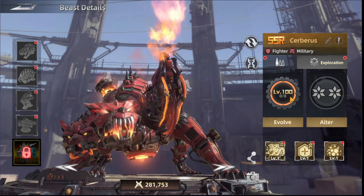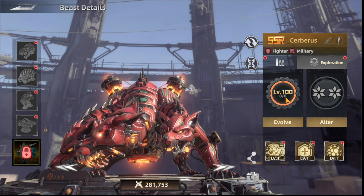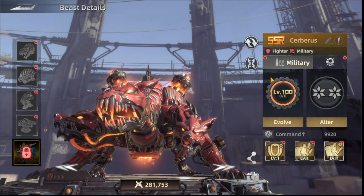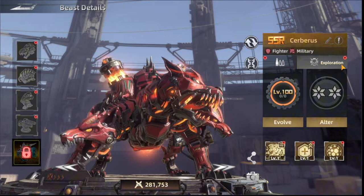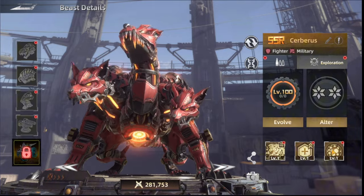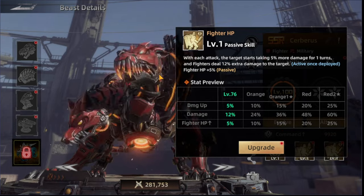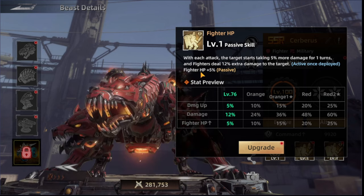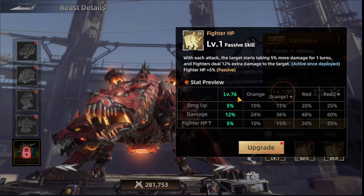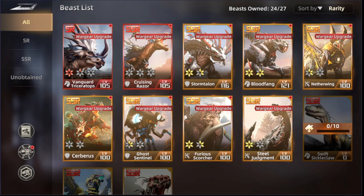The best thing you can do is upgrade all your extra beast leads to level 100 so you can secure all three military and exploration skills being active. This is especially important because some skills have a passive that activates as soon as you reach that beast level.